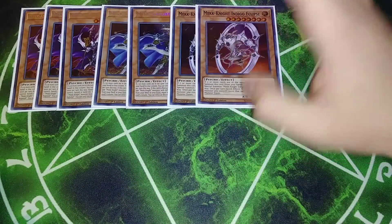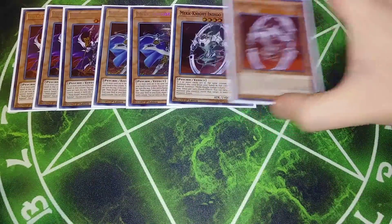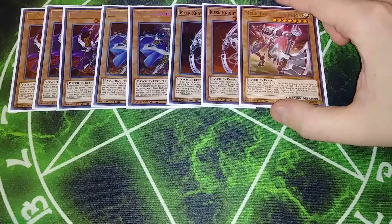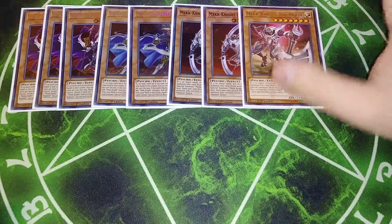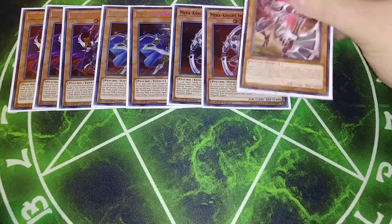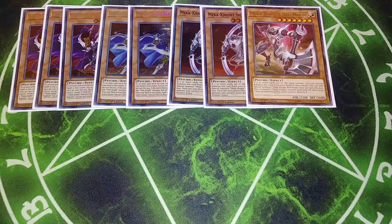I play two copies of Indigo Eclipse, basically the shifty Mech Knight. If he's in his column, you can move him or another Mech Knight monster to another column, which I really like. For the final Mech Knight, I play one copy of Red Moon. Red Moon pops a card in the zone that he's in, and you can combo Indigo Eclipse and Red Moon together very easily — you can have Red Moon under a monster, pop it, use Indigo Eclipse to shift him to another position, and then pop another card your opponent controls. Just by banishing a Mech Knight monster from your grave, you can do that, and you can get Mech Knights in the grave pretty easily.